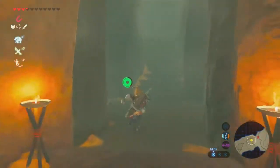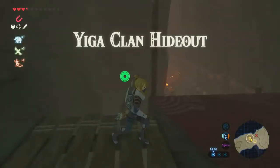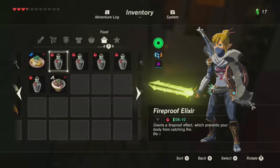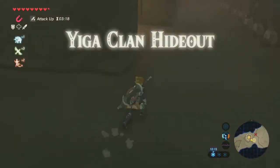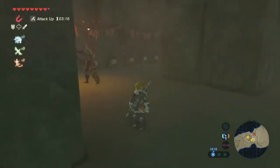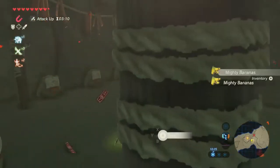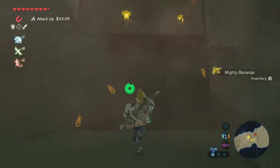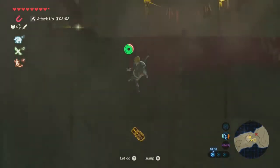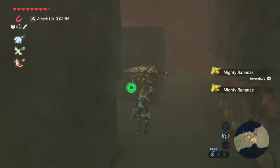I think now is finally an appropriate time to say, do as I do and not as I say. Now we've got the Sheikah armor — our stealth is heavily increased. I'm just going to munch down on some food to heal me up a little bit. I believe there are still some Mighty Bananas up here, so I'm just going to grab those, because you kind of need them.